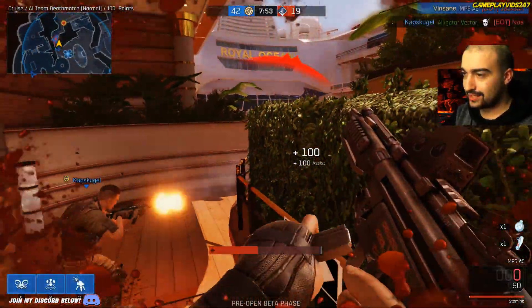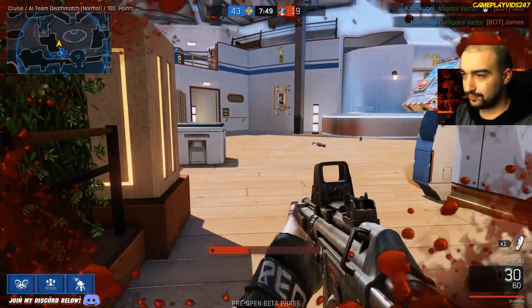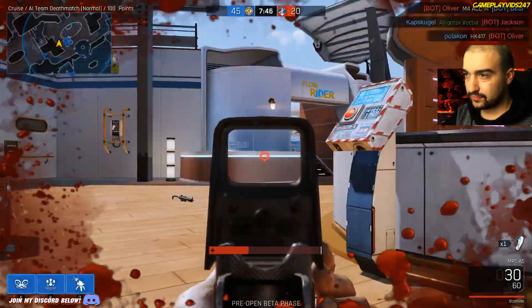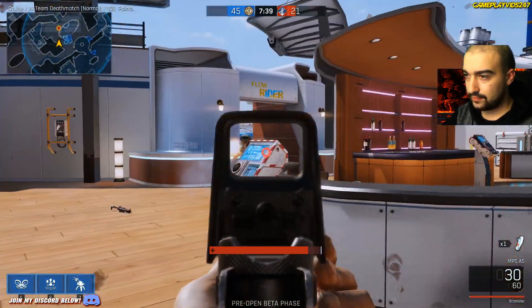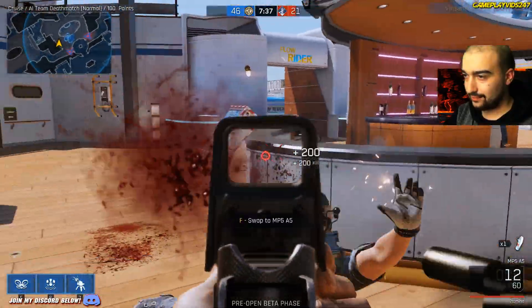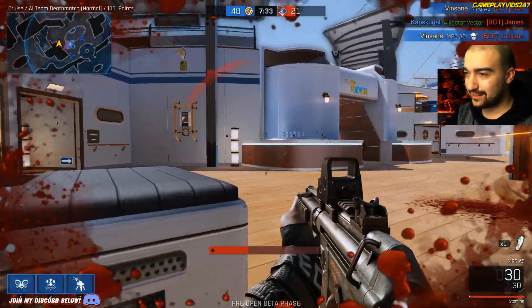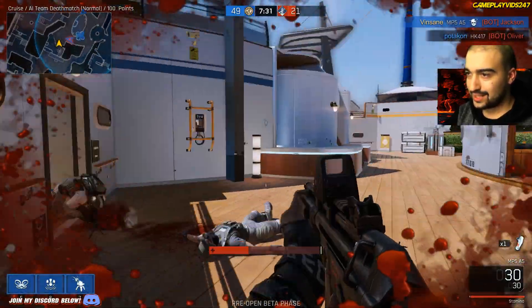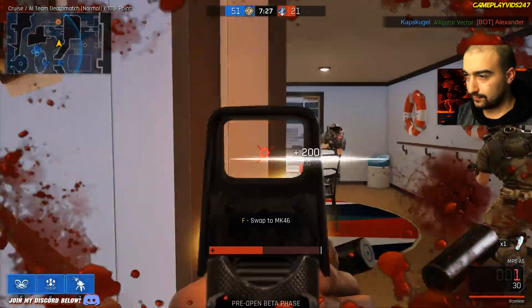Cross map submachine gun somehow. I just threw a frag out — didn't hit anyone, it looks like. Checking my map here — looks like the enemy's downfield. He ran around here. He's down. Barely surviving right now. It does take a while for your HP to replenish, it looks like.